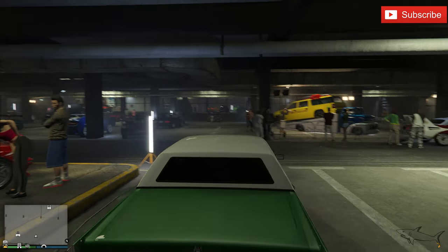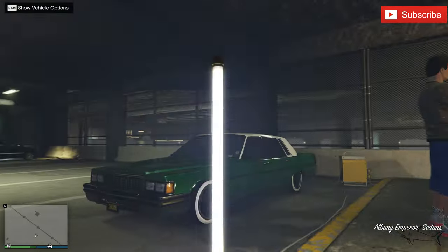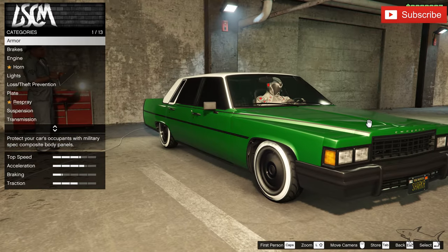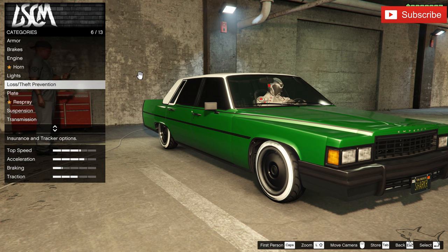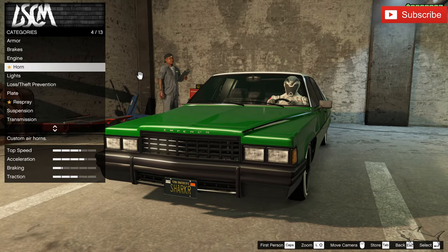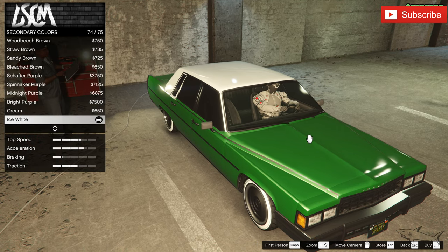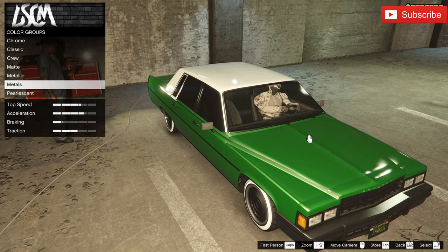This is a classic sedan — the Albany Emperor. It has a really huge engine in real life. Let's see what we can do about it and how good we can make it look, but the green I have looks so so good. You have to put the tracker and full coverage — that's it if you want to keep it in your garage. Everything is maxed out. We don't have a livery but we can change the color. It has two different colors.